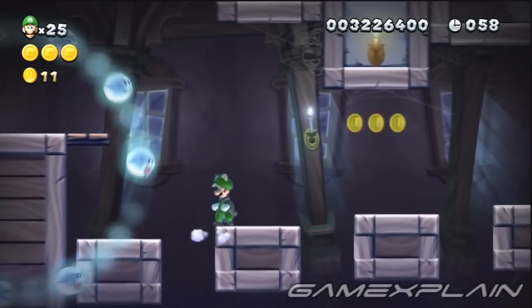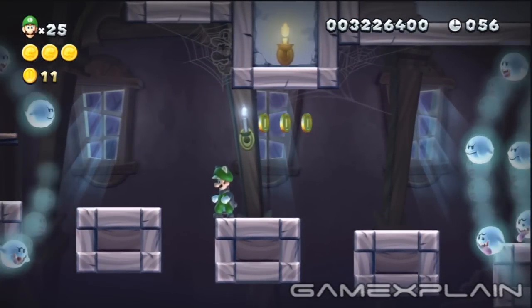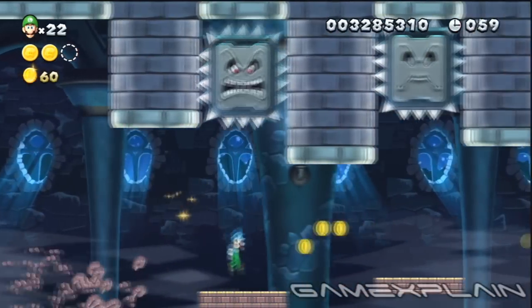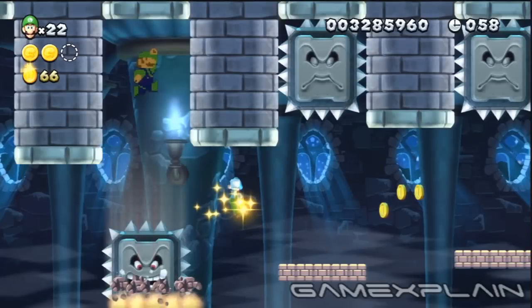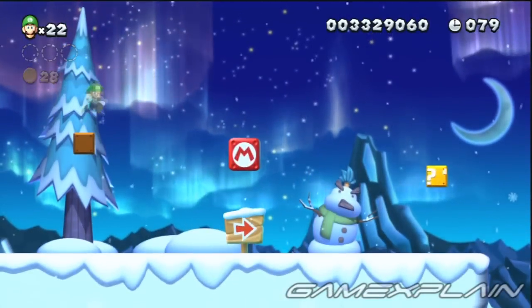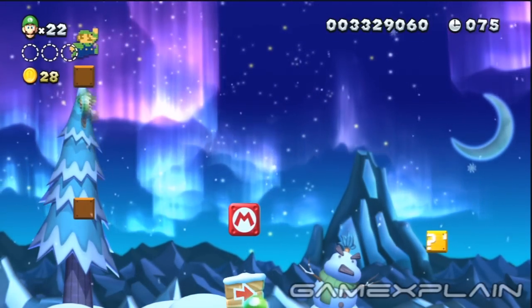After passing the second circle of Boos in Frosted Glacier's ghost house, look closely at the spiderweb in the corner to spot a familiar face. During the final Thwomp sequence of Frosted Glacier's castle, look in the gap left behind by the 5th one to spot an 8-bit Luigi. At the very start of Frosted Glacier's secret level, look for a hidden block directly above you, then another one above that, which is right below an 8-bit Luigi.